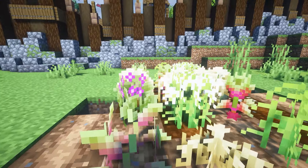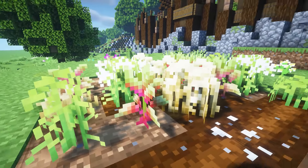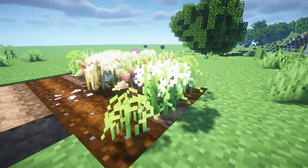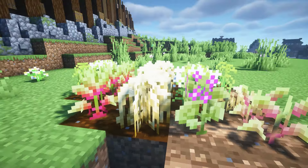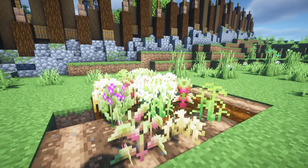This next resource pack is called Oz Crops. Look how cute these crops are — these are wheat, beetroot, potatoes, and carrots, and it completely changes the way they look. They are so unique and it's a simple little tweak if you're sick of the default crops in the game. It even adds little flowers on some of them — it's so pretty.